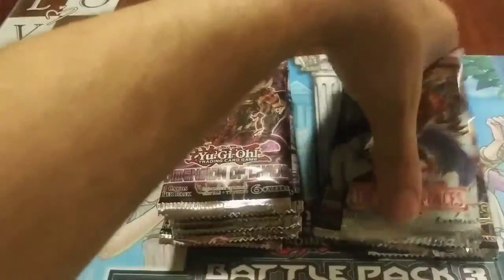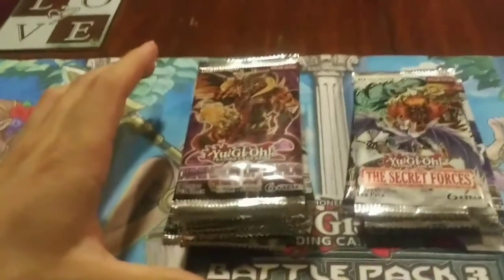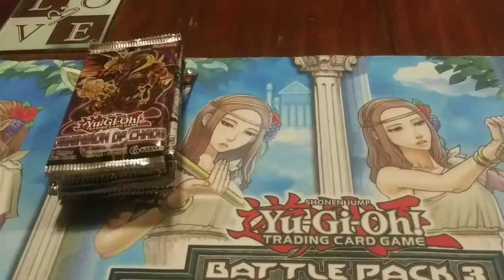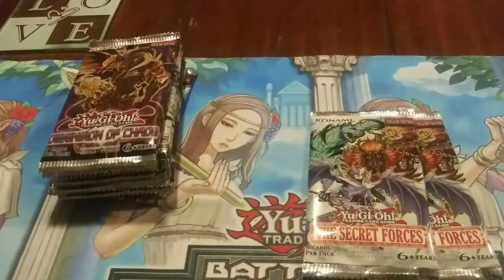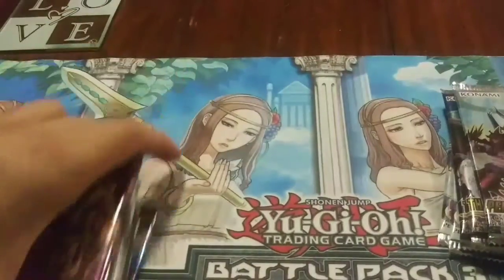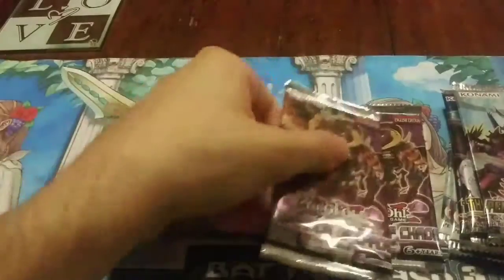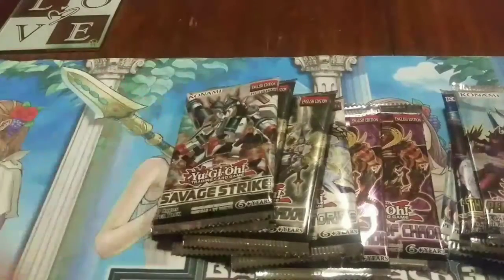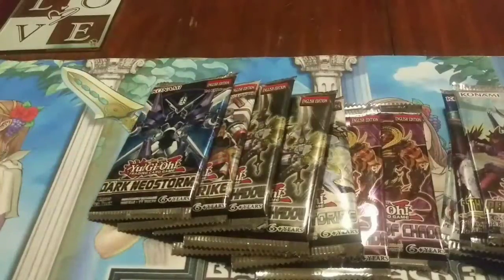So we have the five-card packs and the nine-card packs. The five-card packs always gonna have foils on them. We have Secret Forces — got two of those — two Infinity Chasers, and one Pendulum Evolution. For our nine-card packs we have two Dimensions of Chaos, two Shining Victories, two Breakers of Shadow, one Savage Strike, and one Dark Necro Storm.